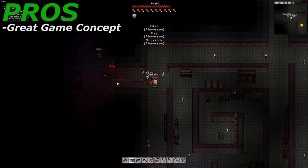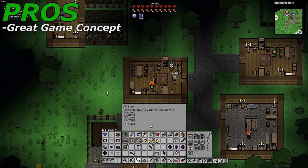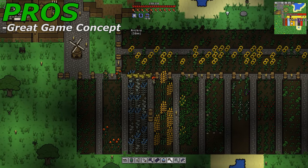First up for the pros is the game's concept. The concept of Nikesi is Terraria mixed with RimWorld mixed with Stardew Valley, which is a great recipe for success. The game takes the best elements from each game while reworking or replacing the worst from each.